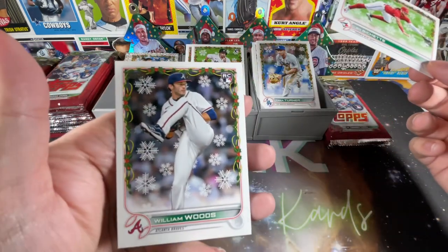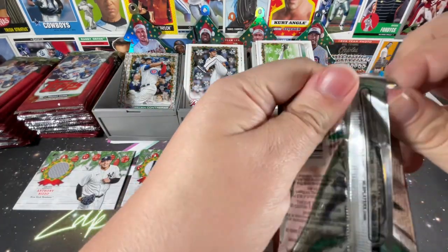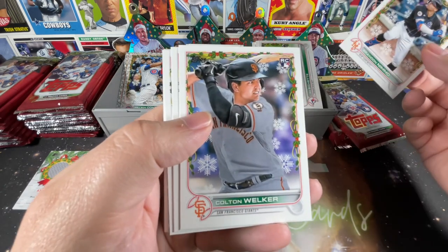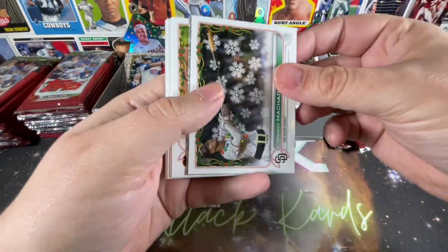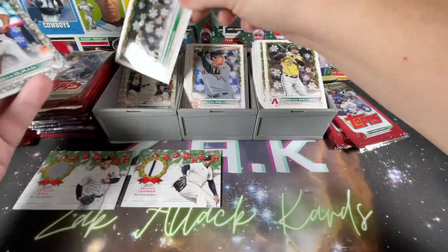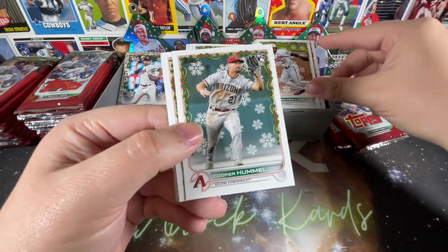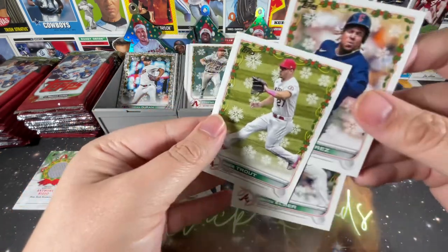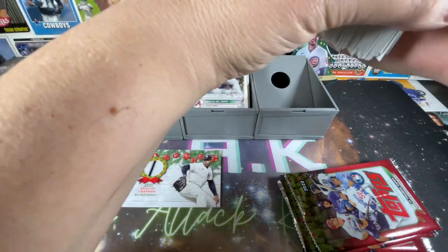Tyler Anderson, Christian Yelich — cool to get a potential short print of him. Luke Williams, Bo Bichette, and William Woods rookie. Brandon Nemo, Colton Welker rookie. Christian Walker, and there we go — Manny Machado short print! Called it. Then Yohan Duran, Twins metallic snowflake, Cedric Mullins, Cooper Hummel. Jose Ramirez, Bryce Elder, and Mike Trout — who definitely has a short print in the set.